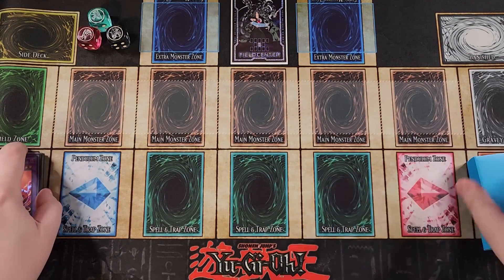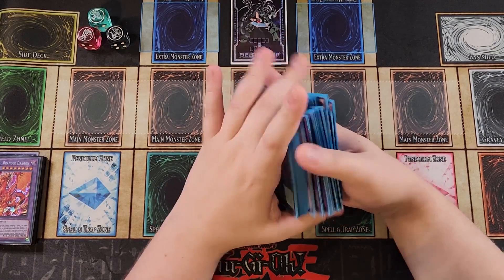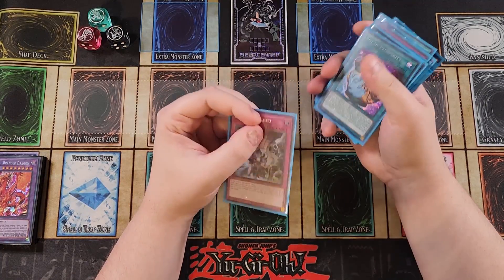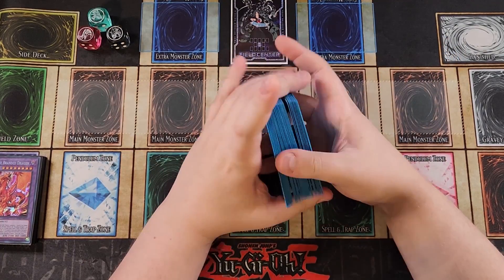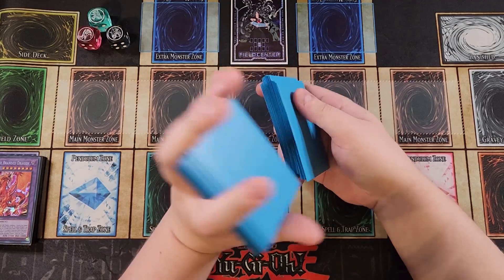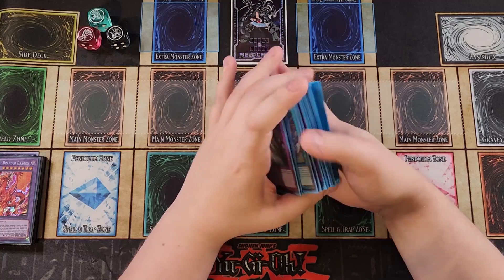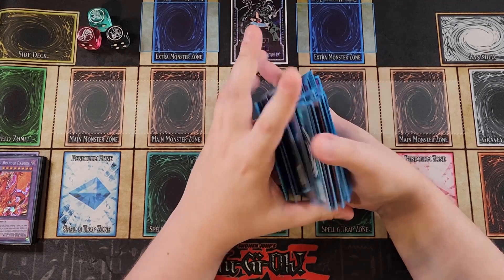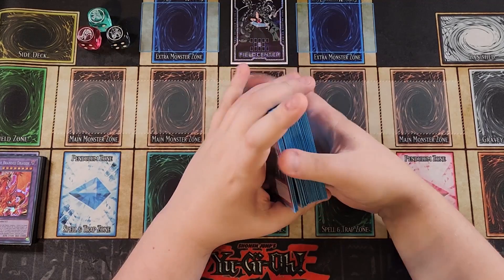I do play Evenly Matched in the main. You can side those out if you want and play other floodgates, which is a really awesome option. I like them in this deck because if you lose the die roll and go second, you still have Evenly Matched already loaded in the main. So let's shuffle it up and see what we can do for the next test hand. Hopefully we don't brick — it does happen every so often with Blue-Eyes, you guys know the Brick Eyes White Dragon. Let's shuffle it up.